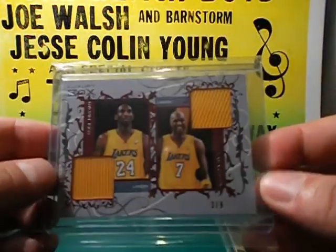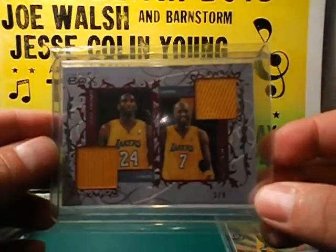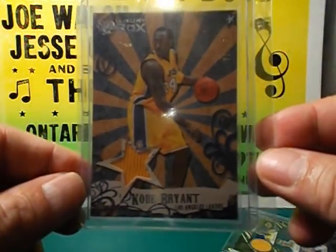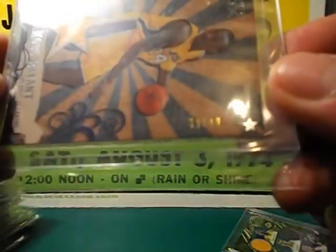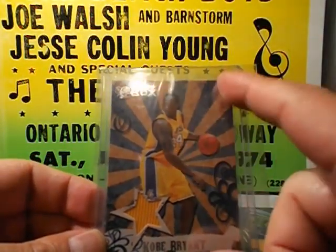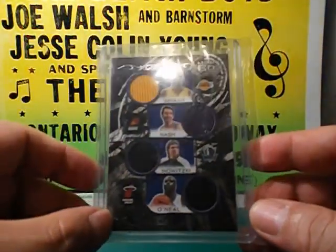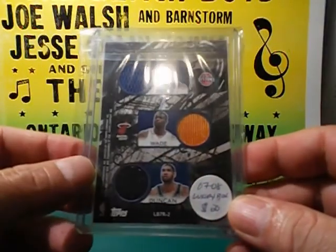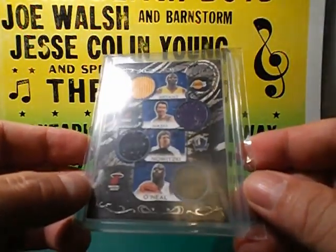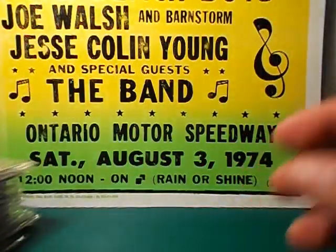This one is with Lamar Odom — this is number 3 out of 9, dual jersey. I got the single jersey Mezzanine, number 39 of 49. There are lots of variations — this is the blue version, there's a red and a green. And this is the seven-player card with Billups, Wade, Duncan, Bryant, Nash, Nowitzki, and O'Neal — numbered 40 of 49. I pulled this myself during one of my box breaks, so really happy to pull that.